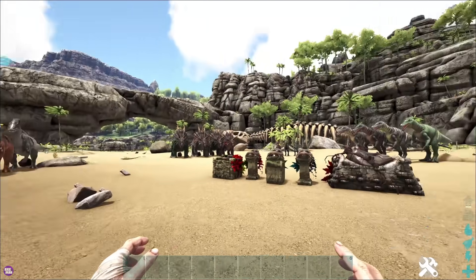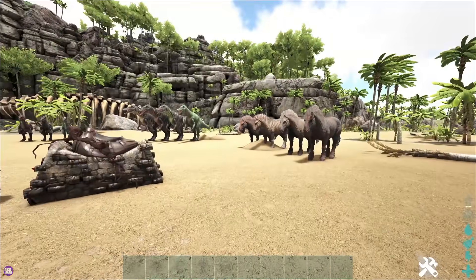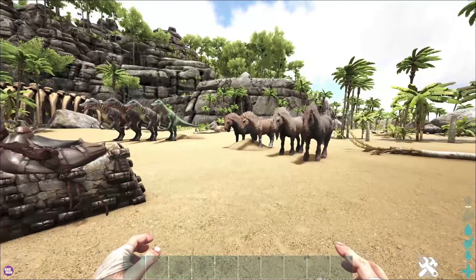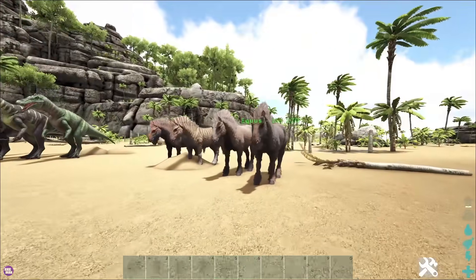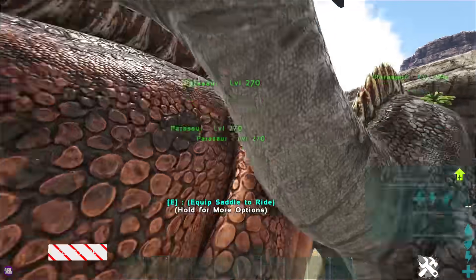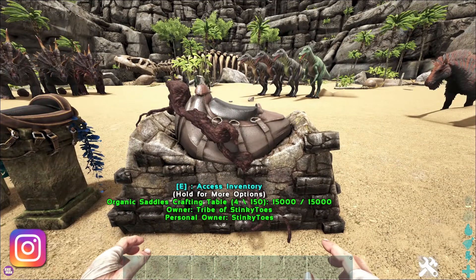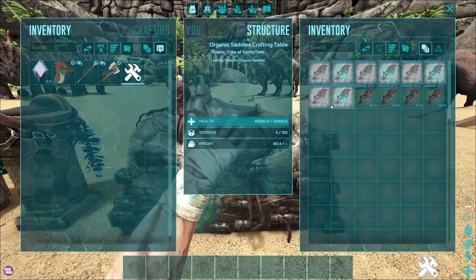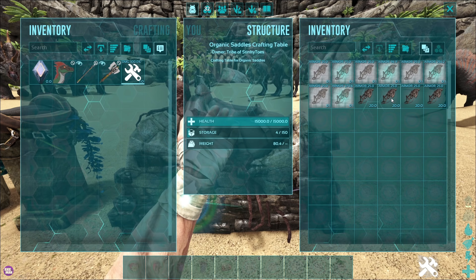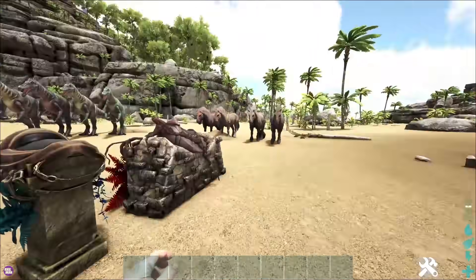I've clearly tamed all of these legit with no admin commands, obviously. We've got all these Smithies here. We're going to try out each saddle on the dinos and see what they look like — I've only seen the pictures on Twitter and Steam, so this is new for me as well. We have Horse, Equus, Baryonyx, Raptors, Trikes, and everyone's most hated but most favourite dino, the Parasaur. There are four saddles for each dino: Ember, Jungle, Arctic, and Aquatic.